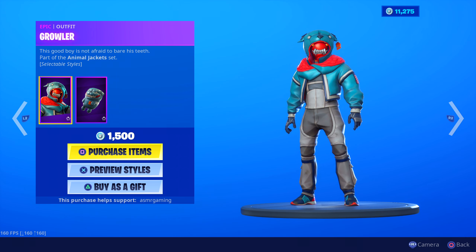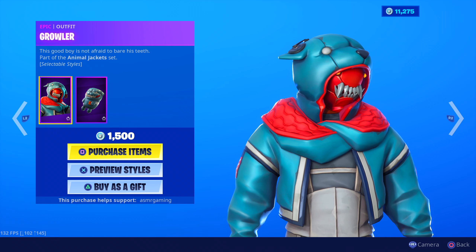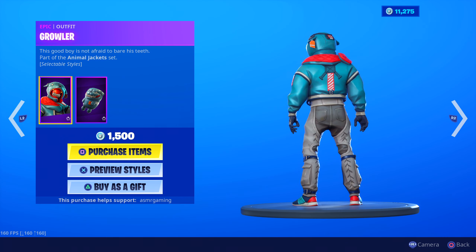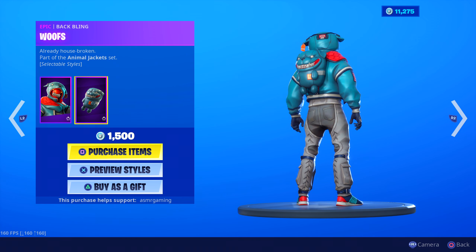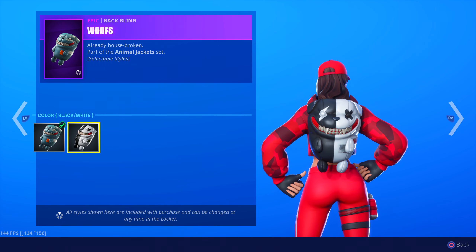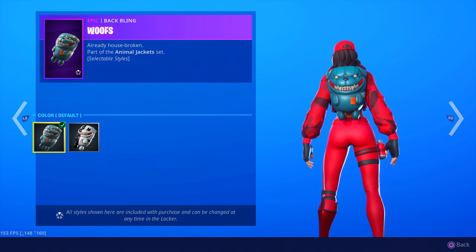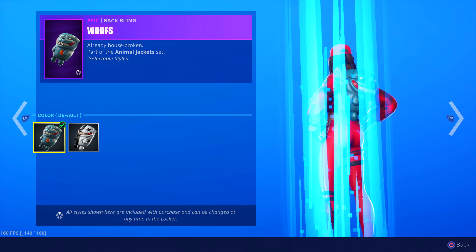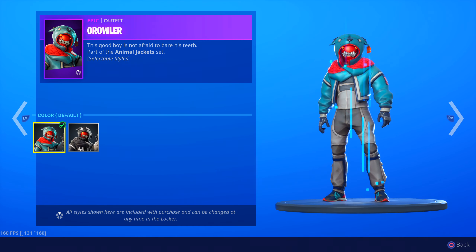If you like pancakes you have to get it. And Growler has also returned - 1,500 V-Bucks, epic outfit. This good boy is not afraid to bare his teeth, and you can tell his teeth are very, very sharp. So this outfit is unique too. Comes with Woof's Backbling. Two different styles for Woof's - there's a black and white one and the normal version. Both are a little bit creepy. The skin is black and white too.